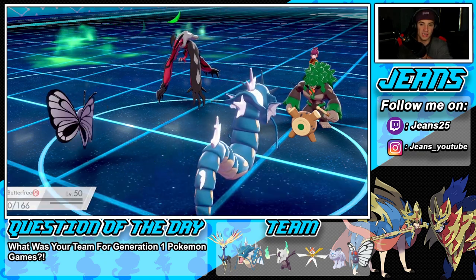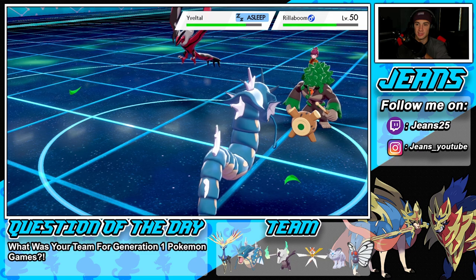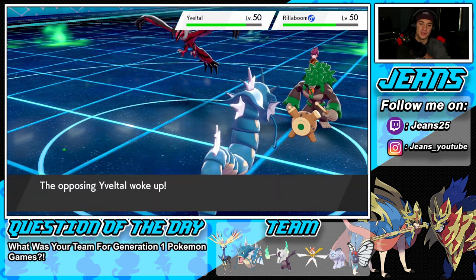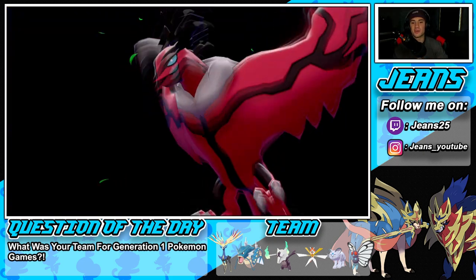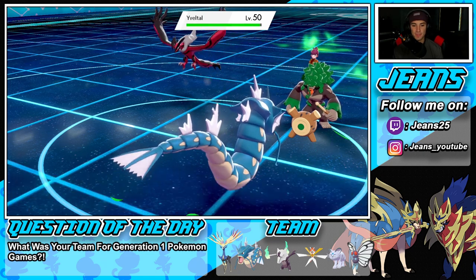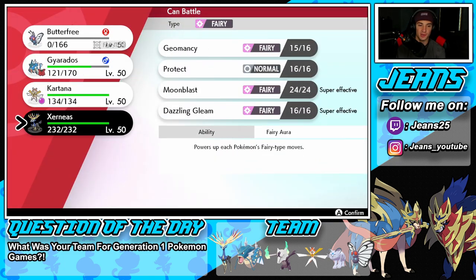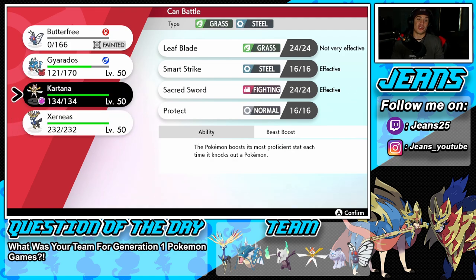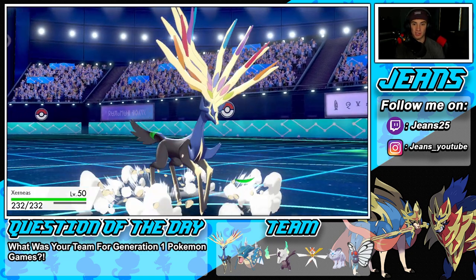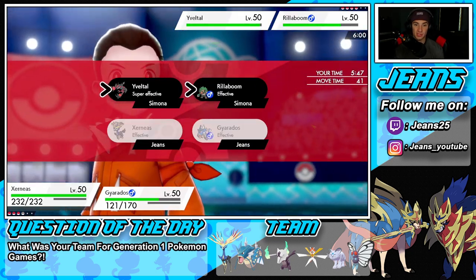Glacial Glide goes over on Butterfree, but we have an Icy Wind ready. It's super effective on both but not STAB on my end — still doing damage and providing Speed Control. Yveltal wakes up — Oblivion Wing does some damage but we're Assault Vested, so Gyarados should be able to eat it. He gets a little HP back. Grassy Terrain is going to heal him up too. I'm going to bring out Xerneas — he poses a big threat, and I could start going after Yveltal. We could drop a Gleam or Moonblast.